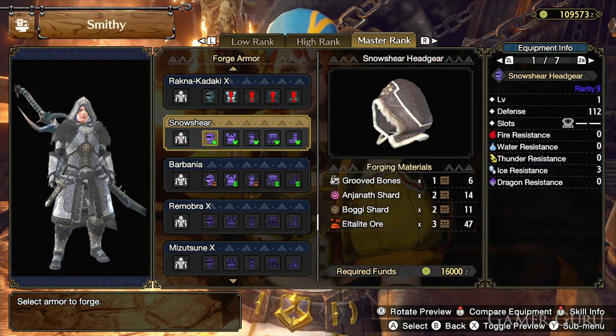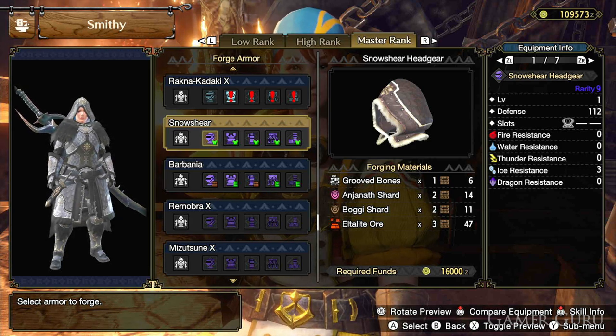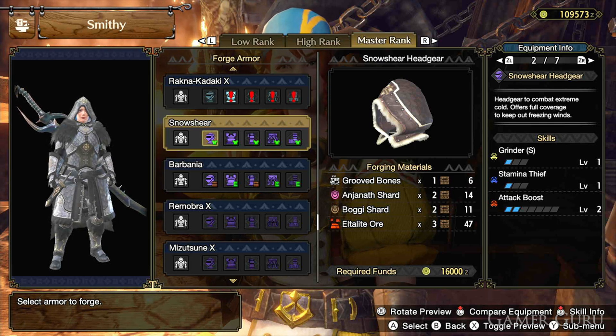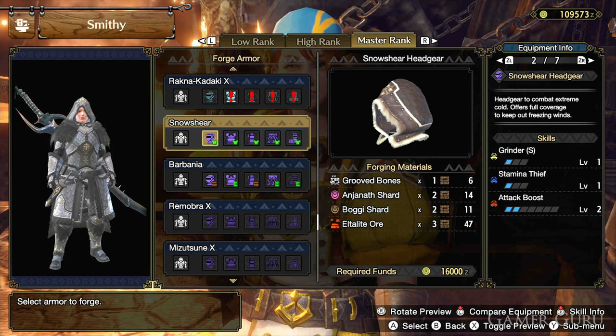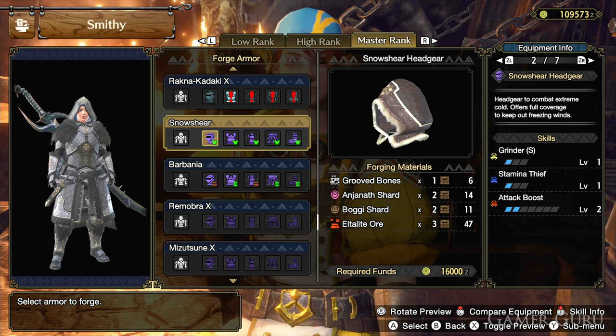First, the Snowshare headgear has 112 defense as well as a level 2 decoration slot. For skills it has Grinder S level 1, Stamina Thief level 1, and Attack Boost level 2. The materials needed include Grooved Bones, obtained by sending the Meowcineries to the sparkly nodes in the Citadel.